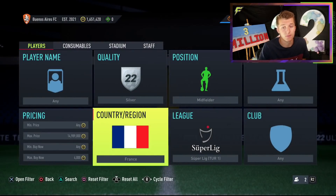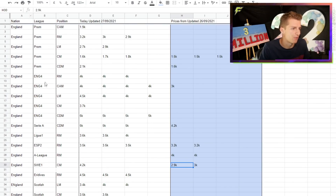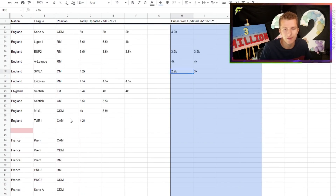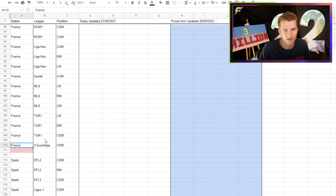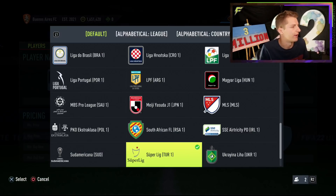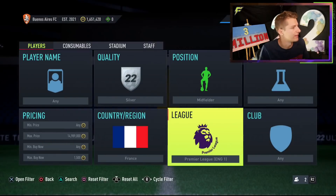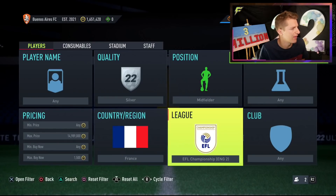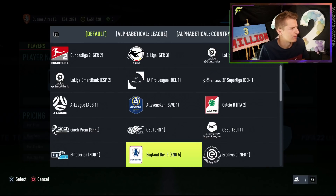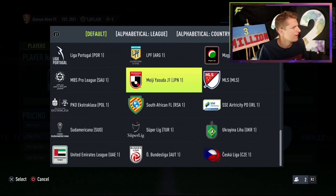Let's head over to France. France has got so many players — England has about 20, France has about 35 to 40 players. I'll lower the buy-now to about 1.5k for French leagues. Starting in the Prem — no deals. Championship — nothing there. The Chinese Super League has some very expensive French players in it.